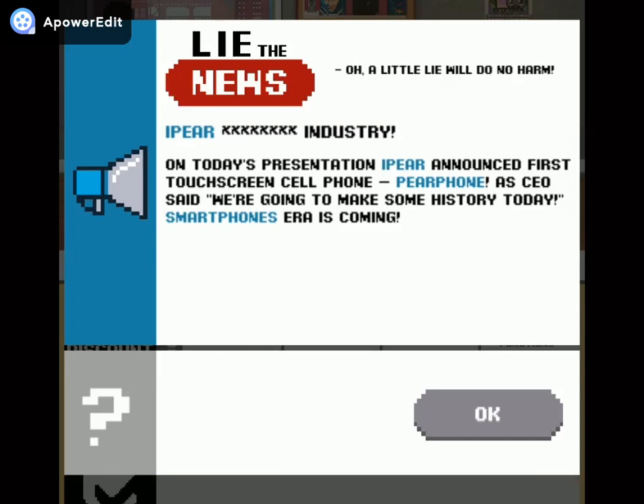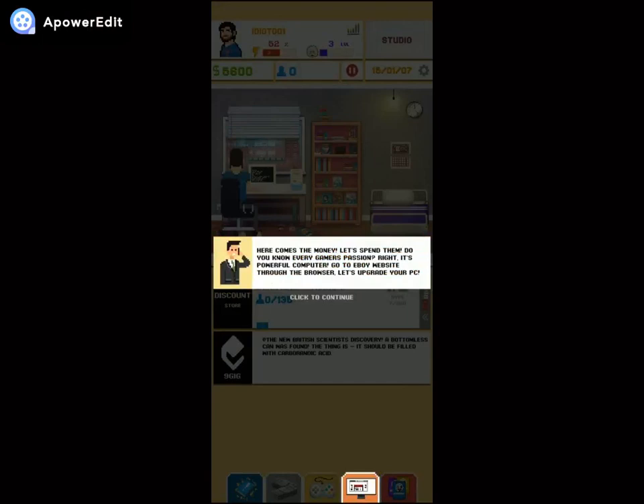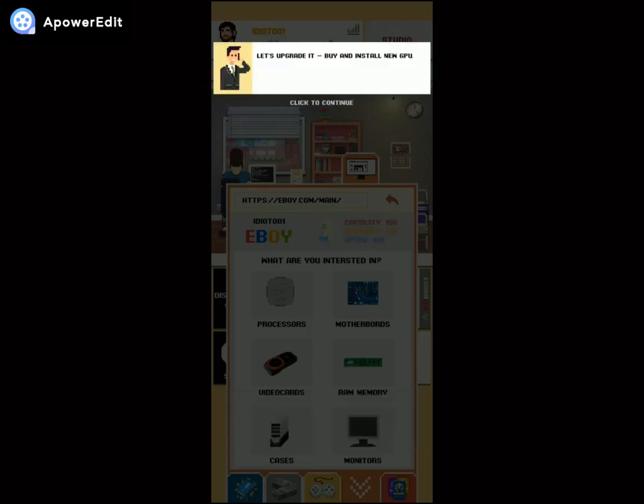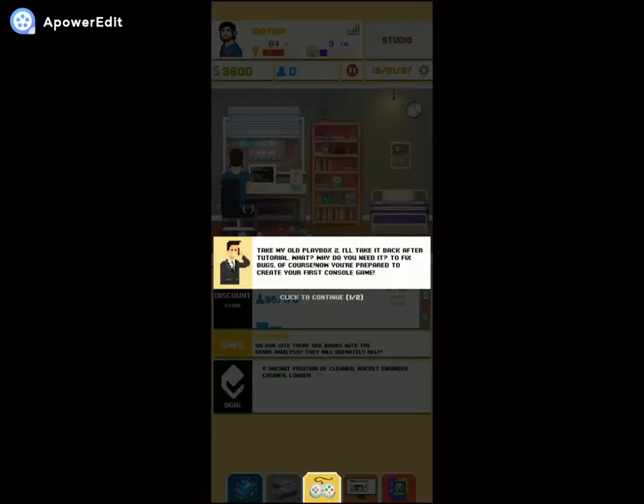On today's presentation, I Fear announced the first touch-screen cell phone: the 'Peer Phone!' Here comes the money — let's spend it. Every gamer's passion is a powerful computer. Go to the eBoy website through the browser and upgrade your PC. You can see your computer characteristics and their effect on productiveness. The more powerful your computer, the higher the technical qualities, better graphics, and faster completion speed. Let's buy and install a new GPU!